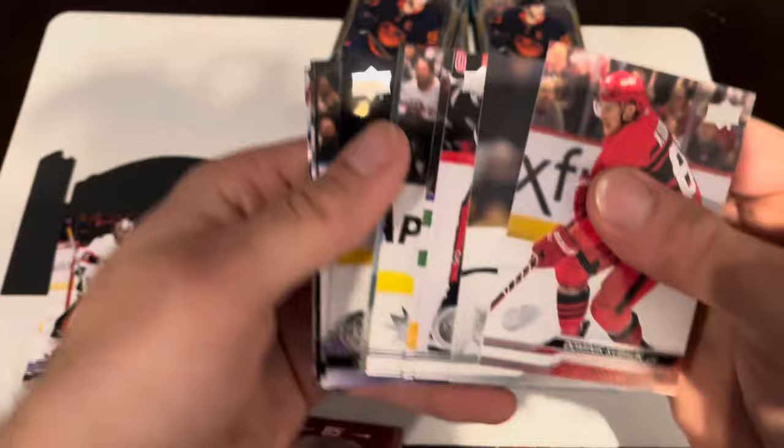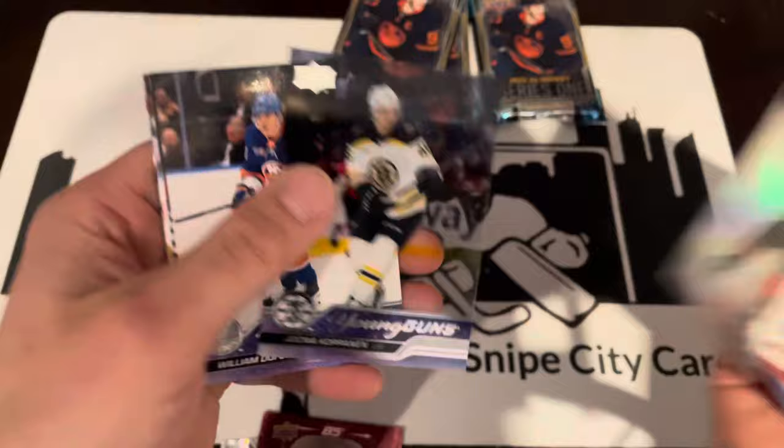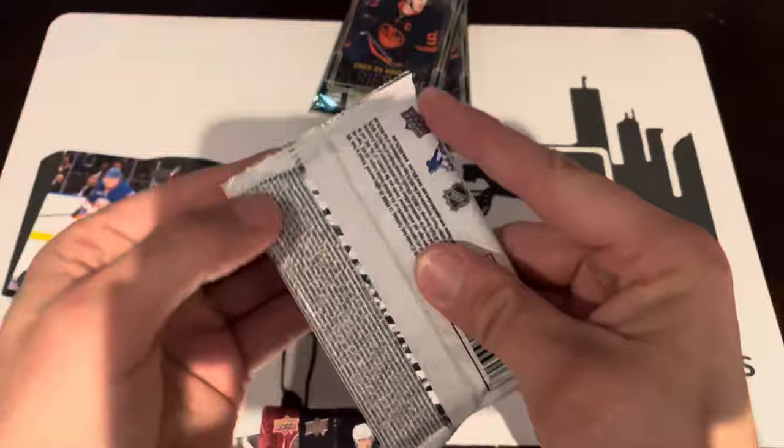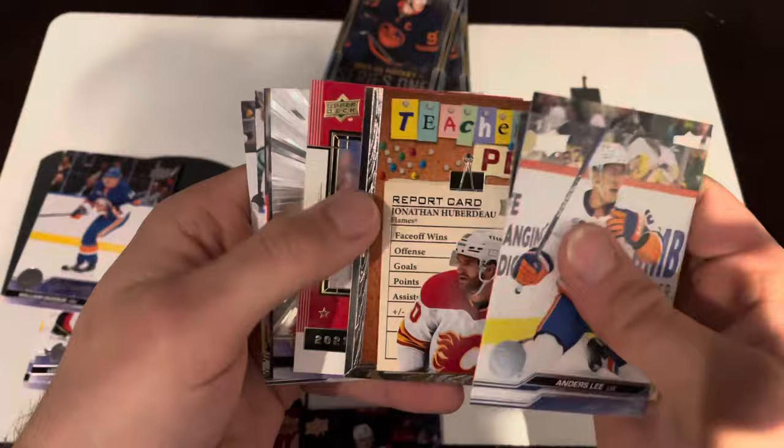Sebastian Ajo Special Edition. We've got a Yuna Kopanen Young Guns Clear Cut and William Dufour regular Young Guns. We've got another Young Guns Outburst — Calgary Flames, I wonder if that's Dustin Wolf or Coronado — Huberto Teacher's Pet, Seth Jones Superstar Honor Roll, Jacob Peltier Young Guns Outburst.